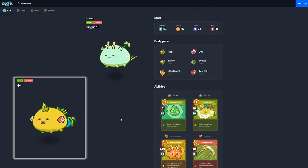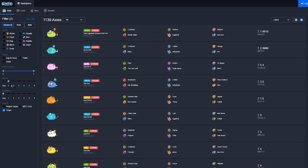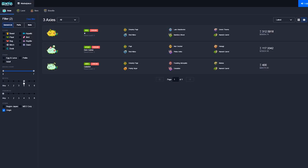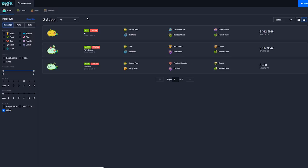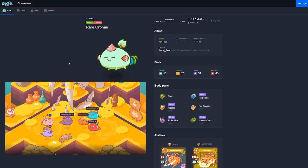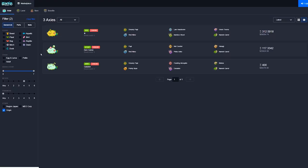Mystic Axies are Origin Axies with Mystic Body Parts. These Mystic Body Parts can only be found on Origin Axies. These Body Parts will never be created again and the Mystic version of Body Parts cannot be bred or inherited either. There will never be more than 1453 Mystic Axies in the game, and Mystic Axies can have multiple Mystic Body Parts.